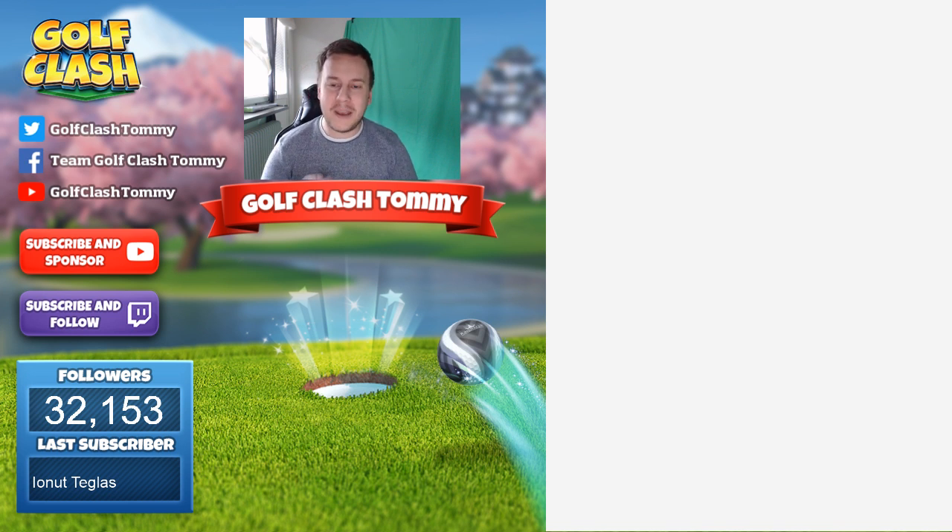For crosswind headwind, I would say max backspin with your wood club. Go directly on the green, aim for the right side of the pin, and let the ball slide nicely down towards the pin. Thank you so much for watching part 3 of the City Park, Tour 11, the Voyager Tour. If you have any questions, let me know in the comment section below, and don't forget to check out patreon.com/golfclashtommy. Good luck on Tour 11!